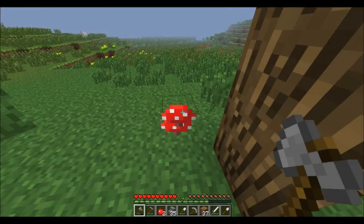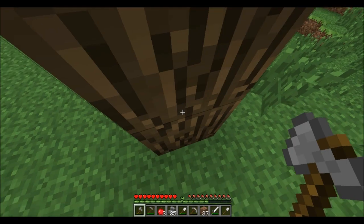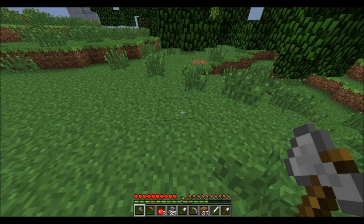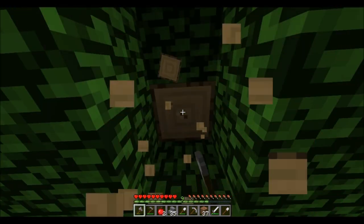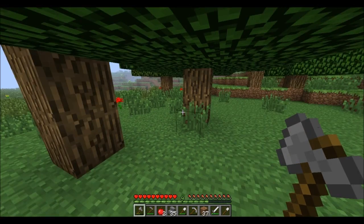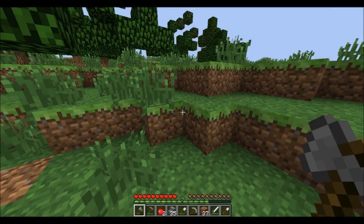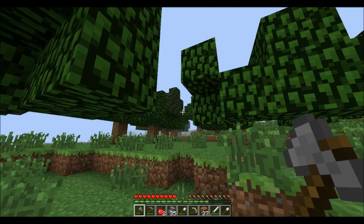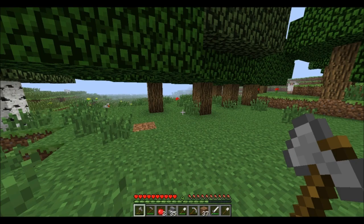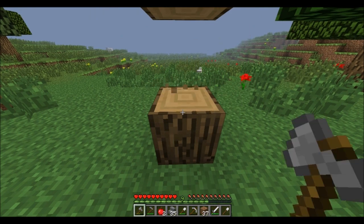I'm going to make a chicken farm because that seems relatively easy, considering I've got tons of eggs. I want to take these saplings and go make a tree farm, cause I will run out of trees otherwise. Now how many logs do I have? Eighteen. May need a few more. That's the problem with just doing plain logs - you actually need loads.